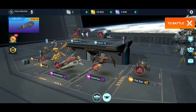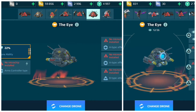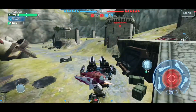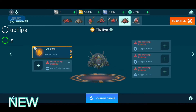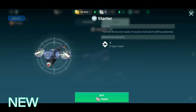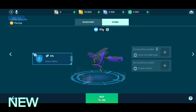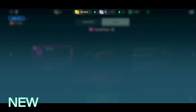Now believe it or not, no big changes were made. The most obvious change is the number of sockets — they were essentially halved, but this doesn't change much since in the first system we had duplicate sockets of the same type. What Pixonic is offering to do instead is increase the effect of each microchip to do the work of two. Also, the number of sockets now corresponds to the tier number: tier 1 drones have 1 microchip socket, tier 2 have 2, tier 3 have 3, and tier 4 drones have 4 sockets. So it's simpler and no power is lost.